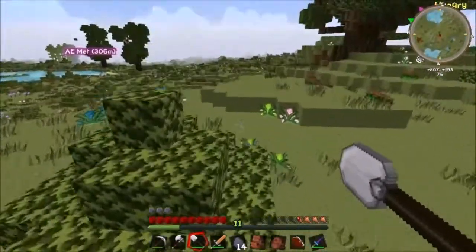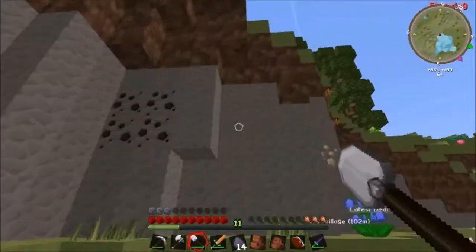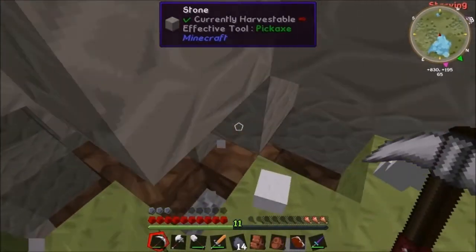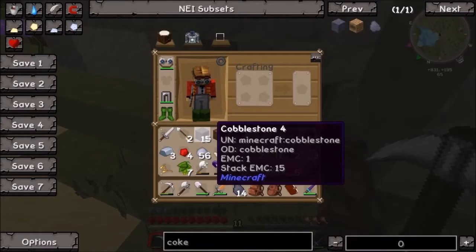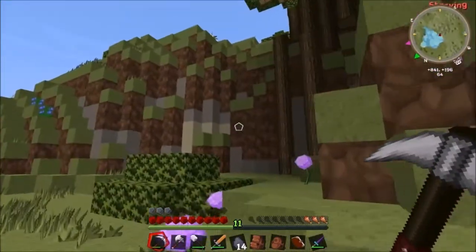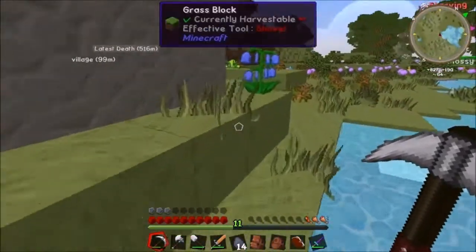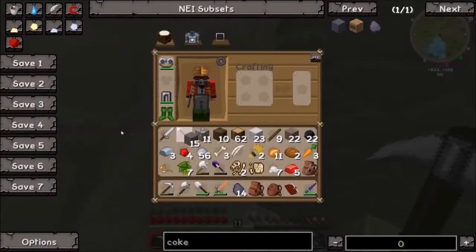I was going to get some clay - let's get some down here, we might as well mine this stuff out and get the clay at the same time. My inventory's full - we don't need gravel. There was a lot less in here than I thought. It's nice having iron - you usually have to go without iron tools for a while. Oh, is that lead? I thought it was salt.